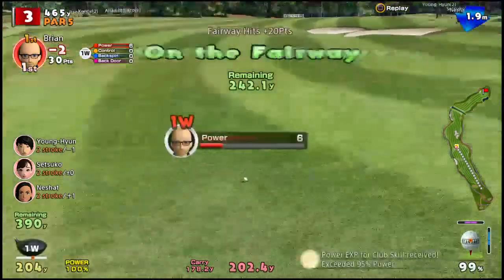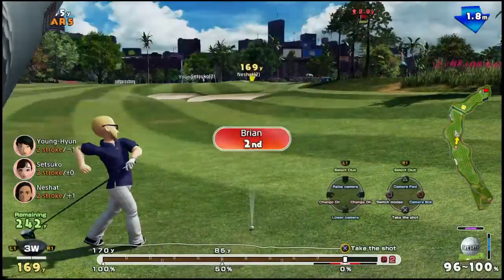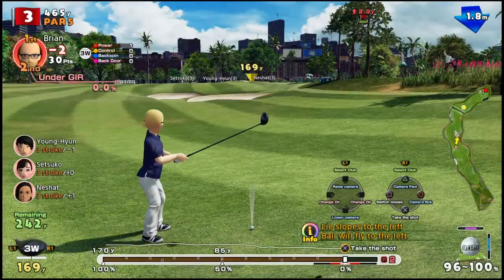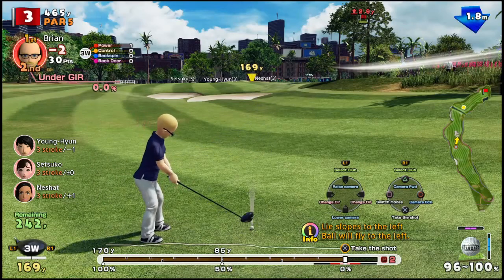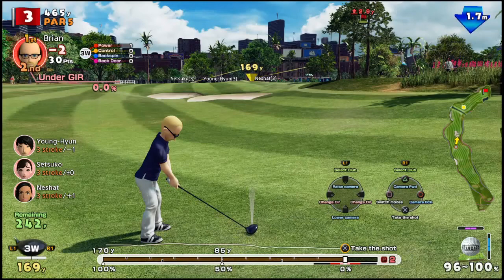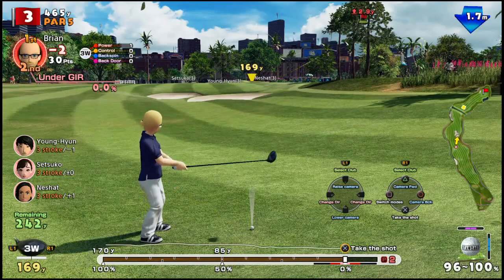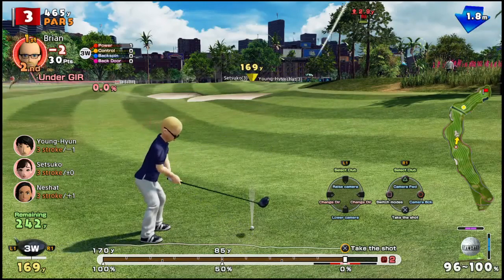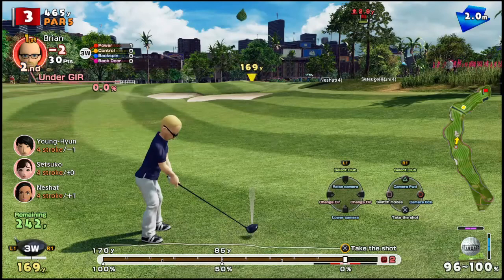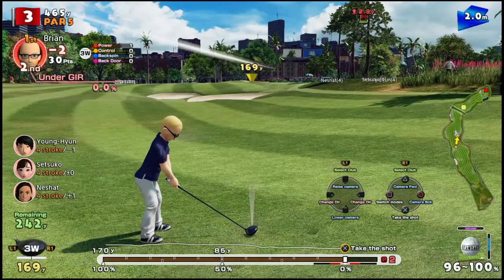I'm a big fan of the 3-click system like they have here. There are a lot of golf games with different swing meters — some go in a C curve behind your body, some are 3-clicks, others use analog sticks. I am a fan of the old-fashioned click to start your swing, click for your distance, and then click again for your accuracy. That is my preferred method.